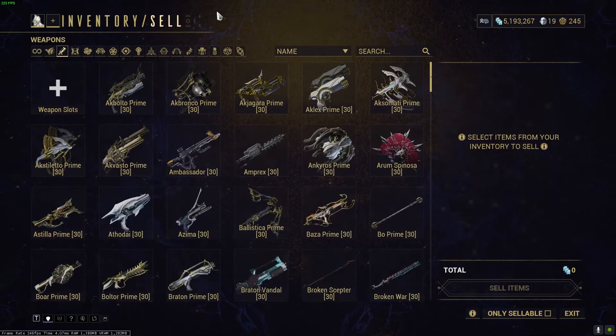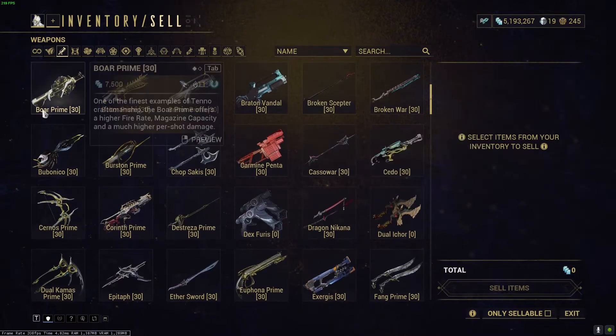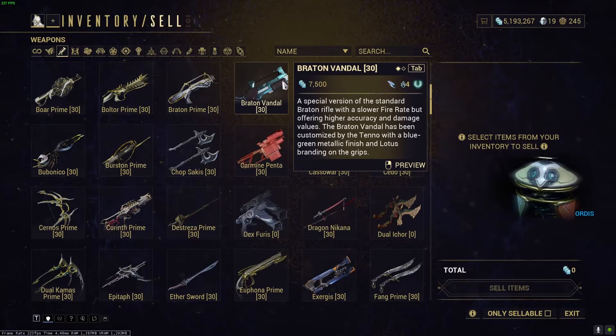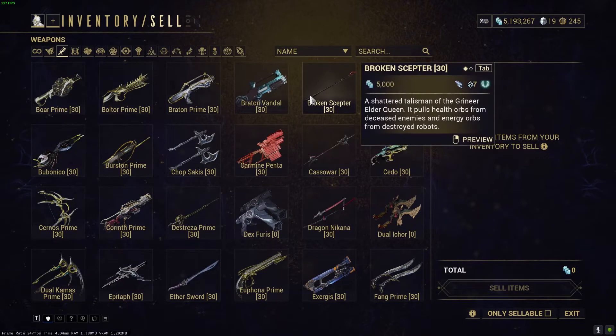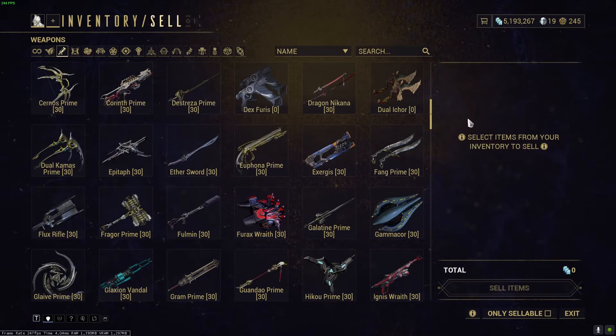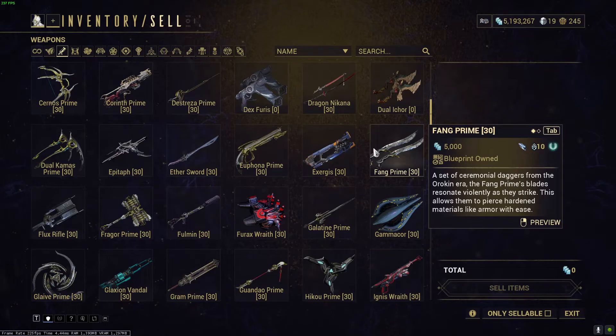So you're going to look at weapons and be like, 'This Braton Vandal sucks, I'm going to get rid of it.' I would first go and check — just so you know, Braton Vandal doesn't apply here, but for whatever melee or weapon you have — check before you discard it for credits to get a free slot. Do a Google search or a market check to see if that weapon is used to make a better weapon.